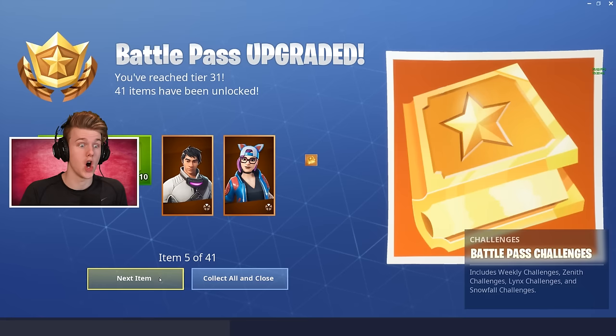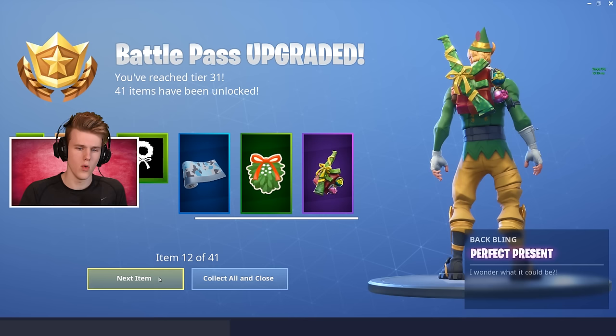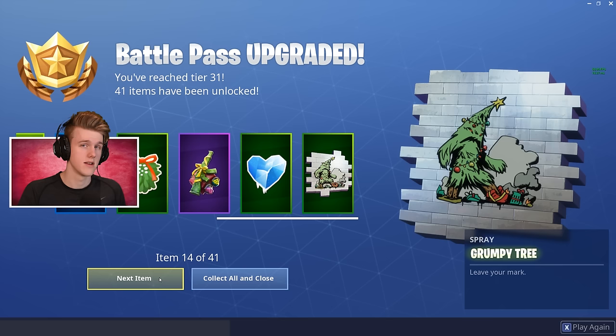The Lynx fully upgraded looks unreal. Battle Pass challenges, XP multipliers, banners, Arctic camo — so the first camo you'll unlock. Missile tome — kind of cool. Perfect present — that's actually a pretty cool back bling, like a little heavy AR wrapped up. Icy heart, grumpy tree — I wonder if this is a hint at a potential skin to come. Normally they hint with sprays and stuff. I feel like we're going to get a tree skin.